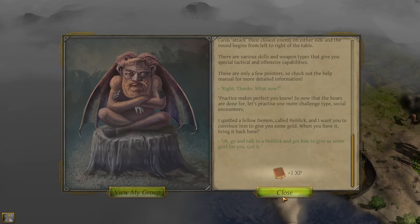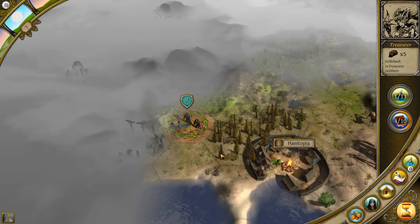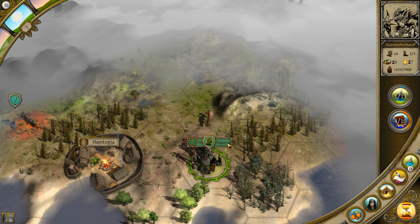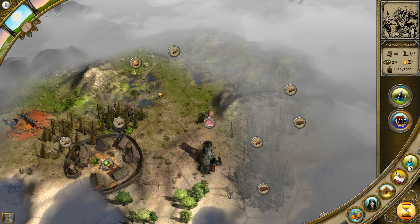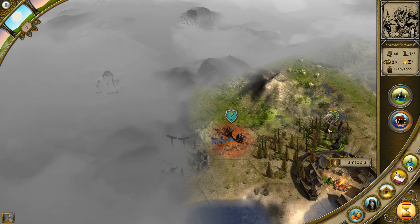Now that the boars are done for, let's practice one more challenge — social encounters. I spotted a fellow demon called Holik, and I want you to convince him to give you some gold. When you have it, bring it back here. I've got one XP for that. So that is over here: one Skishak, one treasurer, and two others. I think we'll wait — we may want to do some gathering here first, there's dark wood and meat. But we'll go ahead and do this since it is tutorial stuff.